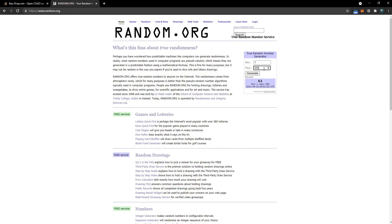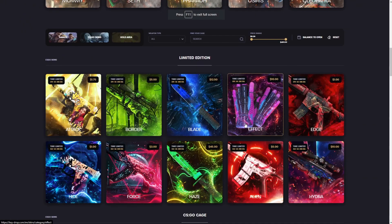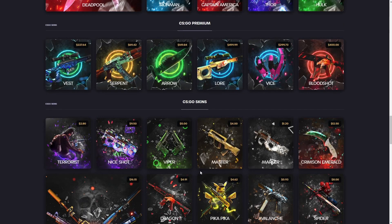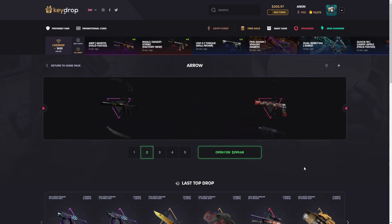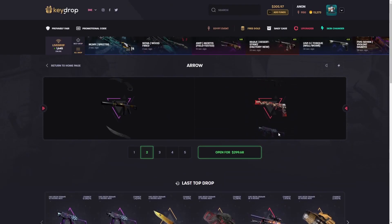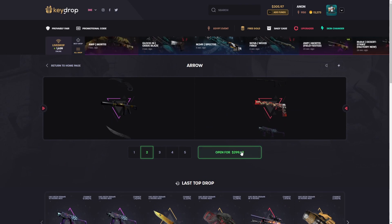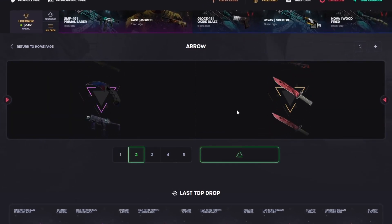We're gonna get 295 — oh no! We have to all-in, we have to all-in! Wow, alright. You know what, two arrow cases. Maybe this could be a mistake — if we get a really bad wear, like kill confirmed or a player two, we're gonna be hurting pretty bad. But if it comes in and it works, I'll be very happy. Here we go — three, two, one — come on, please, something good, just one decent item!